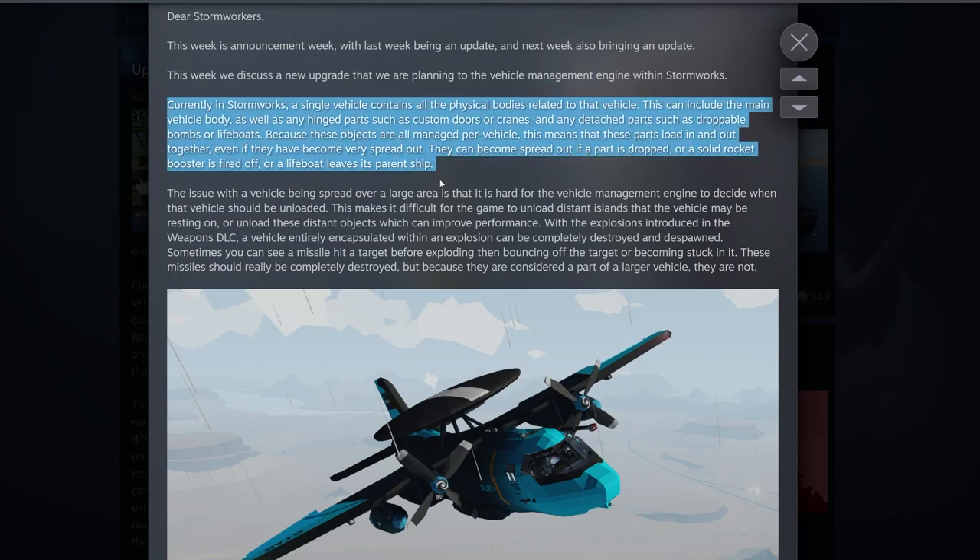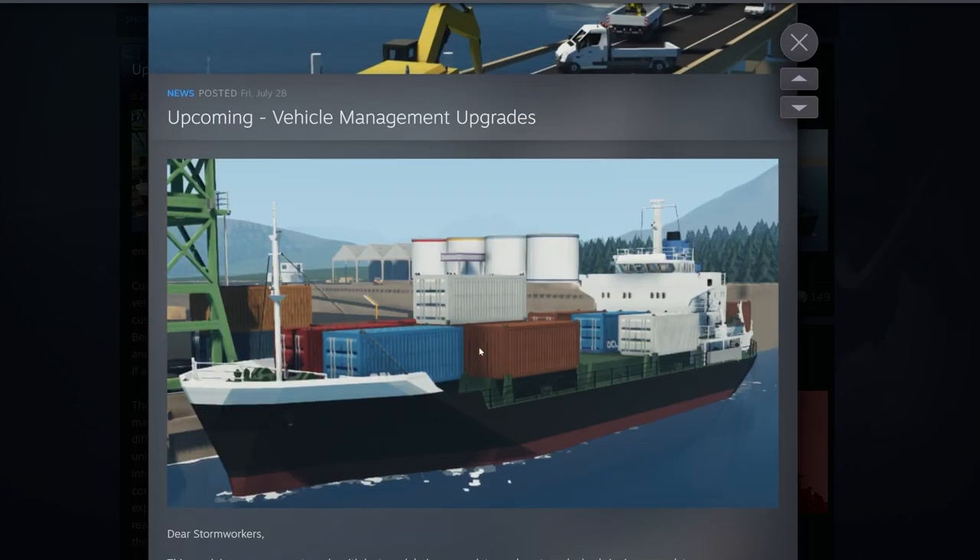Currently in Stormworks, a single vehicle contains all the physics bodies related to that vehicle. This can include the main vehicle body, as well as hinge parts such as custom doors or cranes, and any attached parts such as droppable bombs or lifeboats. Because these objects are all managed per vehicle, parts load in and out together, even if they have become very spread out. So everything we see in this picture of the ship — from the containers to the ship itself, doors, lifeboats — is all one vehicle.